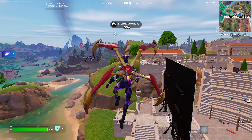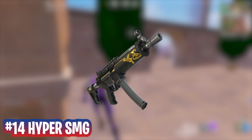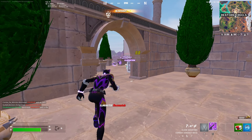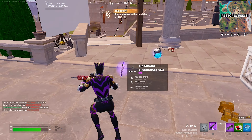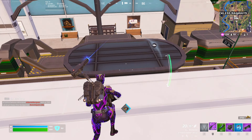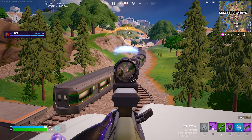Coming in at number 14, we have the Hyper SMG. This is a returning weapon that was introduced in Chapter 5 Season 1 and is definitely not a bad SMG. However, I really only use it when I get it off spawn. I have not once carried this weapon into endgame or used it for more than my first landing area, which puts it at the bottom of the list for me.